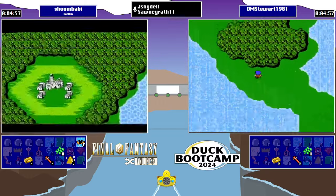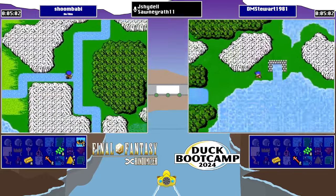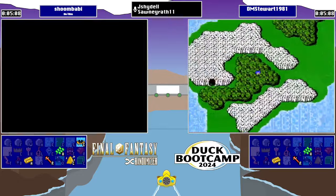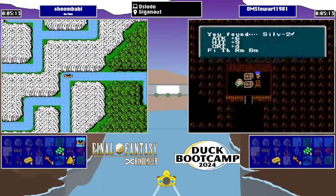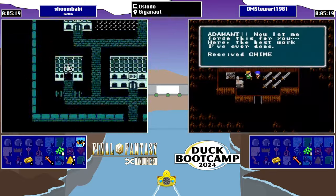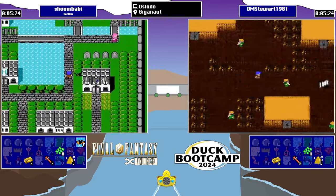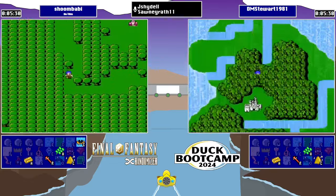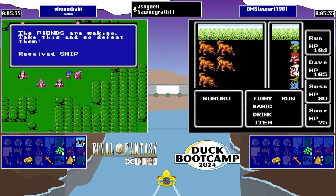We can't go to the Northern Continent yet, but we can pretty much hit anything down here in the Southern Continent that we need. Shum is going to go through the river system to get to Crescent Lake using some encounter manipulation along the way. There were cheap tents in Provoka. Houses at 631 really isn't a bad investment if you do need to charge your spell slots on the go. The Sages have the ship.